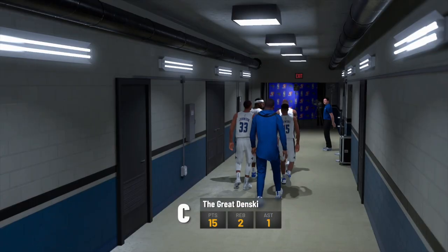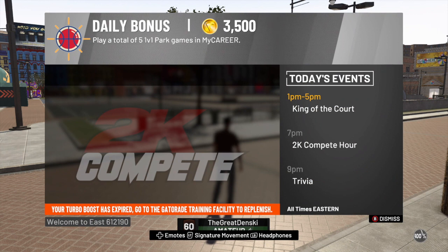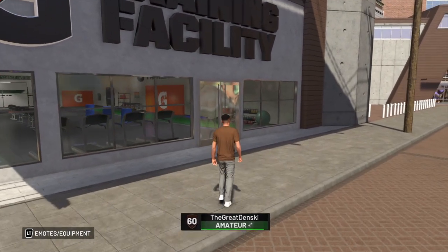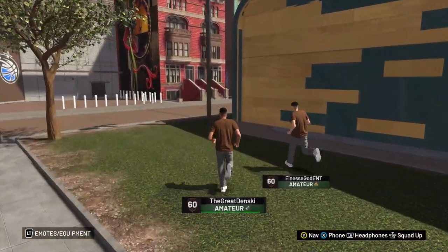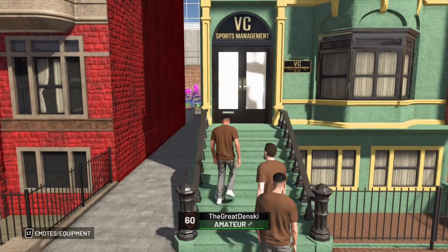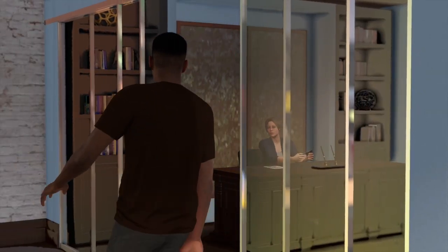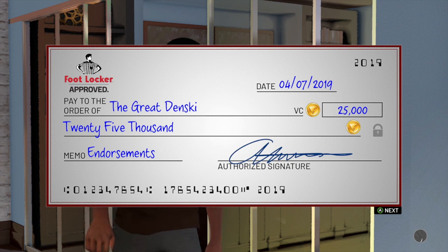I don't waste any time when it comes to these glitches. I'm going back to the neighborhood, back to the Gatorade facility. Now, I go to the training facility instead of the practice facility because when I go to the practice facility and try the endorsement glitch, it doesn't give me the three dots and the check comes up blank. So I just go to the training facility, hop on some equipment, and do the endorsement glitch there. I did the glitch twice, so that's 10,000 VC. I could have done it one more time but I just wanted to show y'all you can get badges, VC, and cap breakers once every 24 hours.